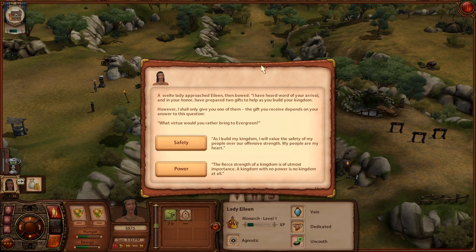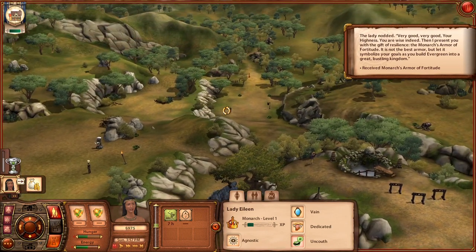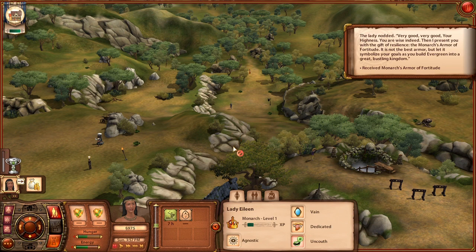A well-dressed lady approached Elene and bowed: 'I have heard word of your arrival and in honor have prepared two gifts to help you as you build your kingdom. However, I shall only give you one — the gift depends on your answer: what virtue would you rather bring to Evergreen? Safety or Power?' Let's go with Safety. The lady nodded: 'Very good, your highness — you are wise indeed. I present you with the gift of resilience: the Monarch's Armor of Fortitude.'